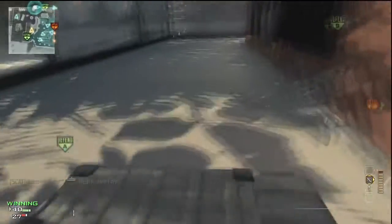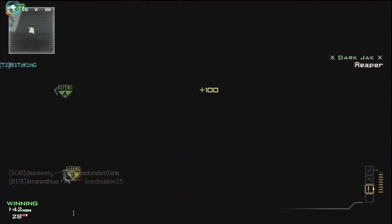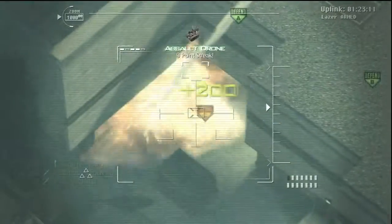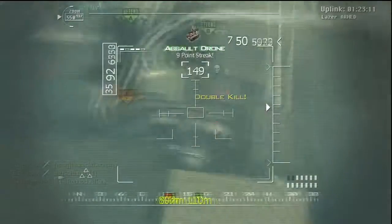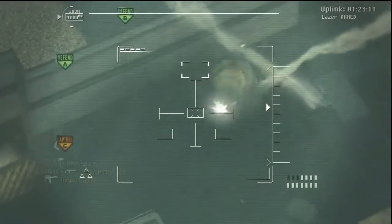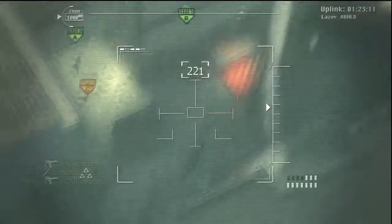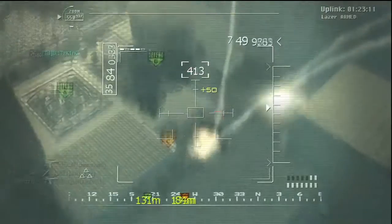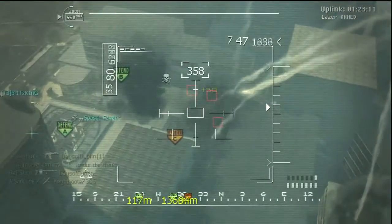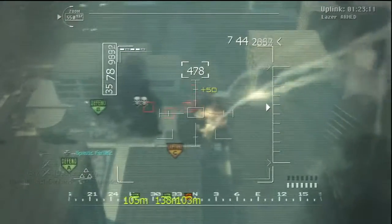The developers put these things in the game on purpose, so they put that there to be used. Usually air support on this map does not do very well, but fortunately this game it goes really well for me. With the Reaper, just keep firing as fast as possible and just aim for the red boxes. And then I get another nice kill and then a nice little double kill up here.